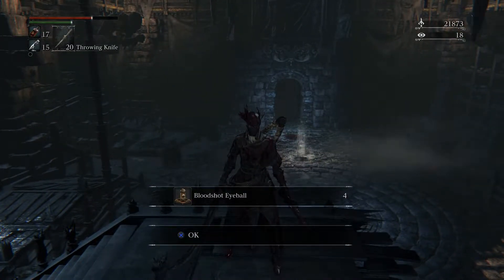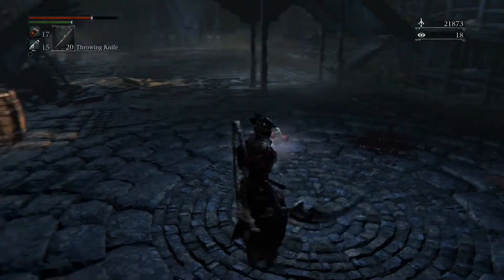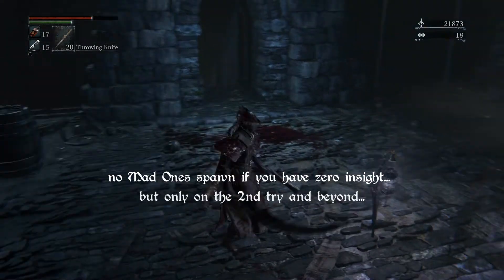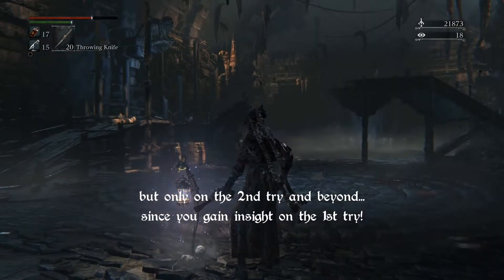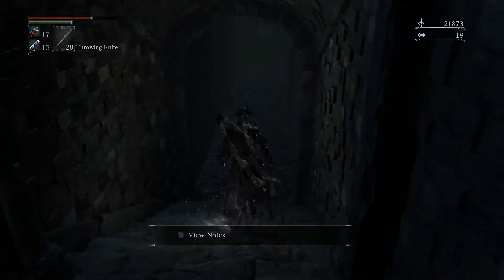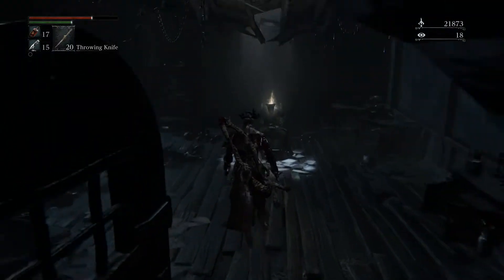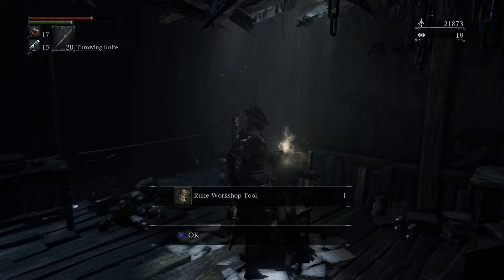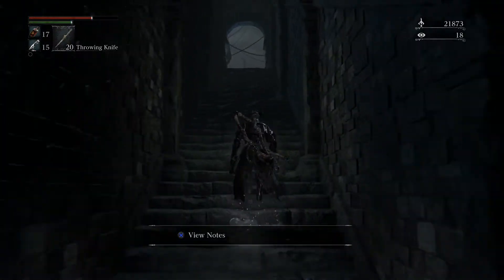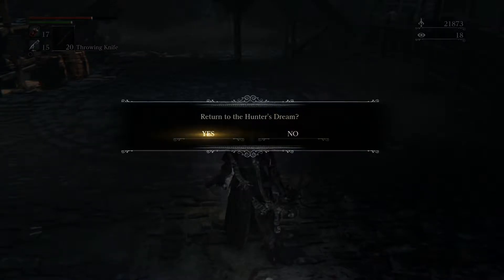That'll do it — it wasn't pretty, and I know I got pretty distracted during all that, but mission accomplished. Lower insight in that fight is actually a good thing — I didn't take that into account but nonetheless here we are. Time to get the Caryll rune tool, that is right down here. There we go, so now I can start using Caryll runes and I can level up again.